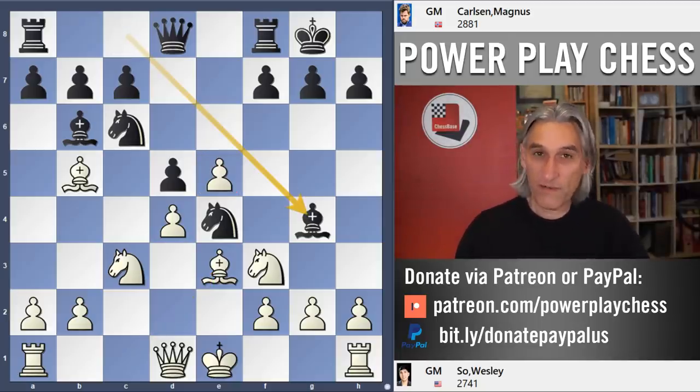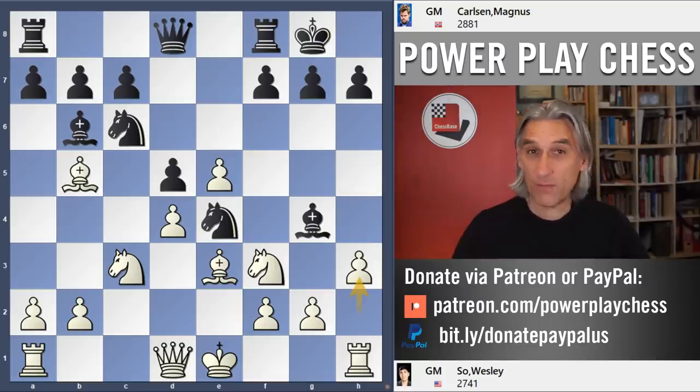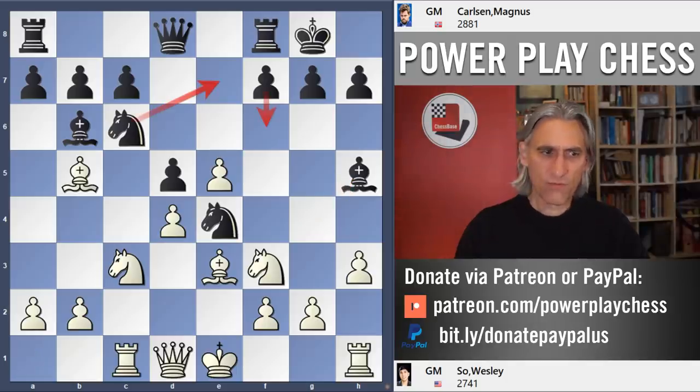In game one of the match Wesley played Queen c2. In this game he played h3, which is the most popular move in the position. White would very much like it if black exchanged bishop for knight. Bishop h5 was played instead by Carlsen. The most popular moves here are Queen c2 or simply castles kingside, but Wesley played rook c1 — a rare move. This position has only been seen in a handful of serious games.